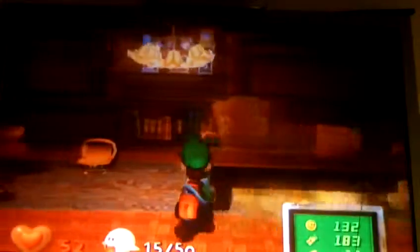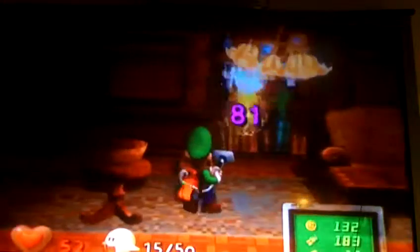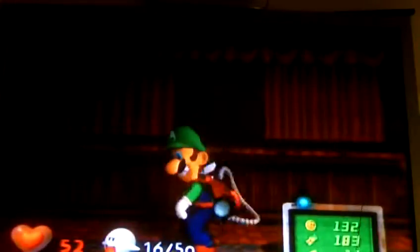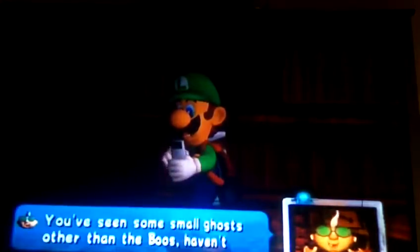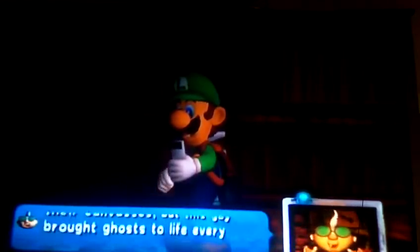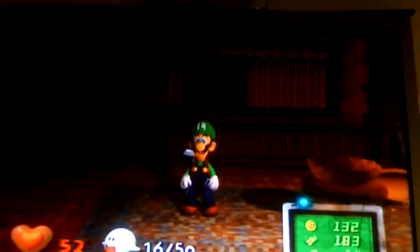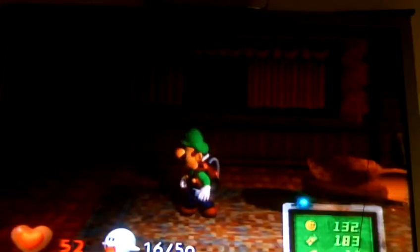Boney — what the heck? He's phony! He and him were in there. Wow. He's pretty smart, I have to admit. There we go. Actually, he gave — thanks for that. He just gave you one of the names — one of the portrait ghosts coming up. He's not in Area 3, he's in Area 4. Vincent Van Gore.